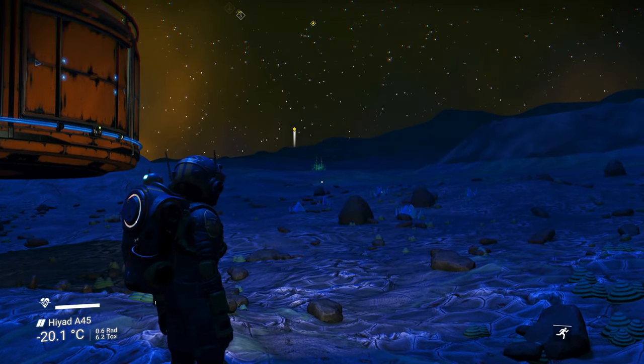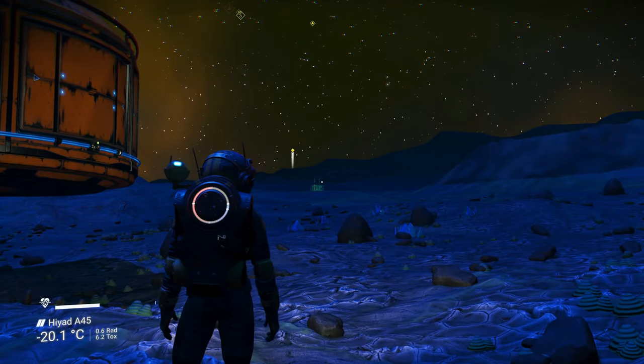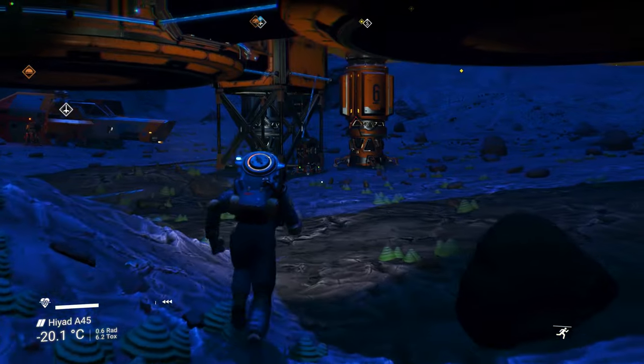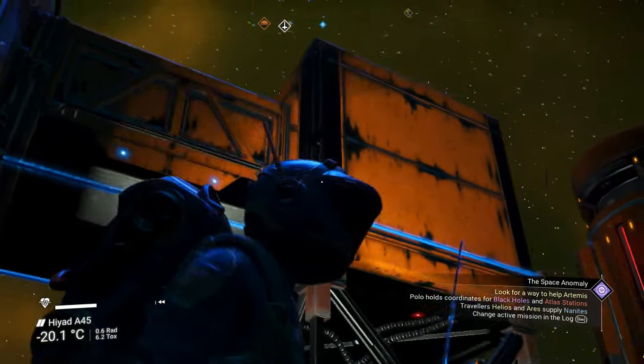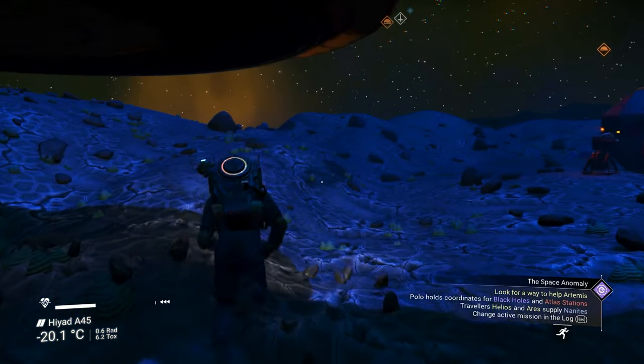You can see off in the distance there that this base also has access to power. This battery down here serves as the hub for that power, and then it feeds the power up into here, and it connects to other batteries.